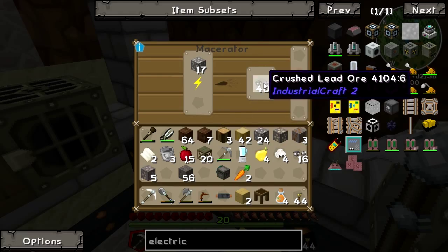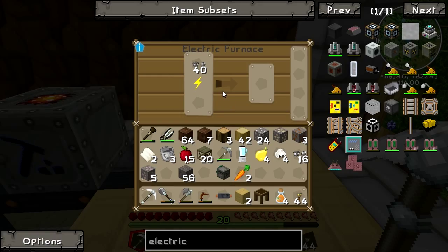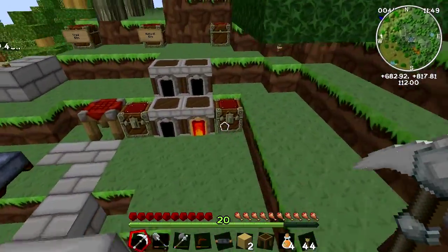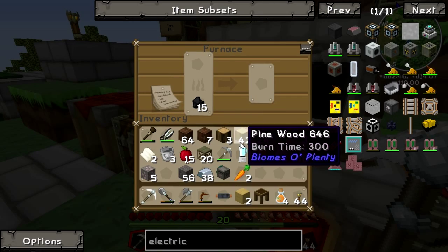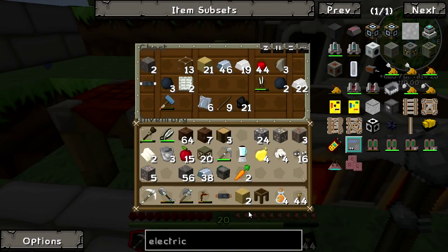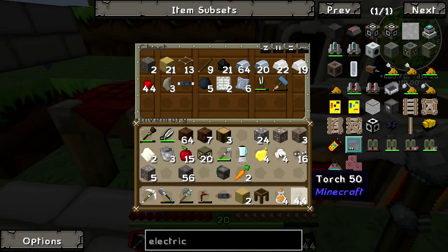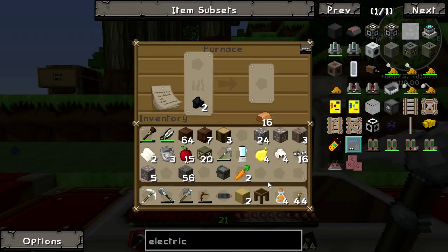What we can now do is take these crushed lead ores — it has power — pop them in there and we'll start cooking them off into lead ingots. I'm going to find an empty furnace and chuck a load more pine wood in because I need a lot more charcoal to power my generators. I've bashed out all my copper — there's some more here.